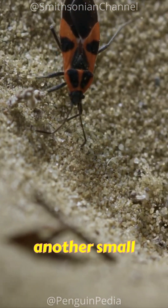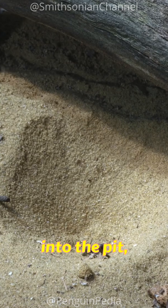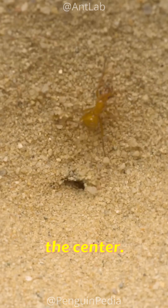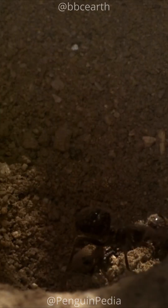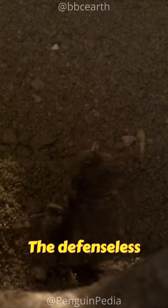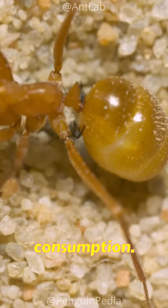When an ant or another small insect inadvertently falls into the pit, the antlion swiftly springs into action, flinging sand at the prey to force it toward the center. Subsequently, they seize the prey using their sharp jaws to immobilize it. The defenseless victim is then pulled beneath the sand for consumption.